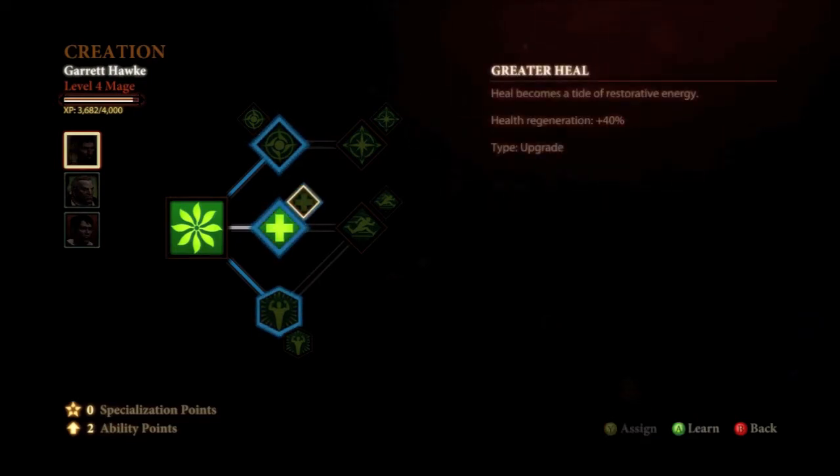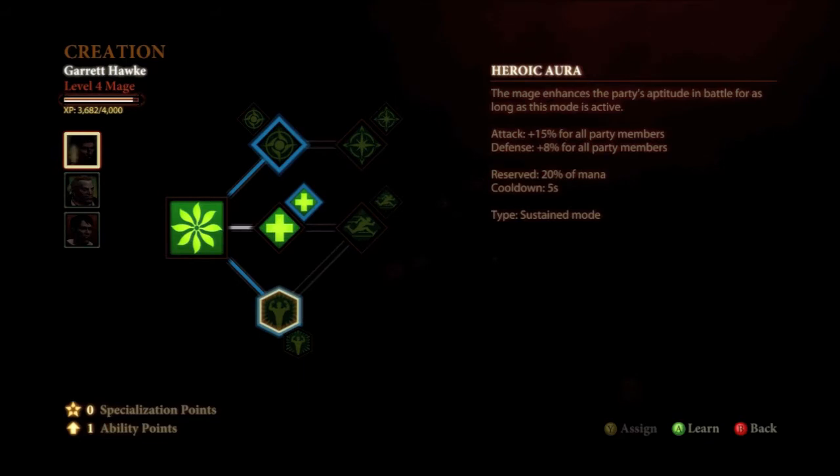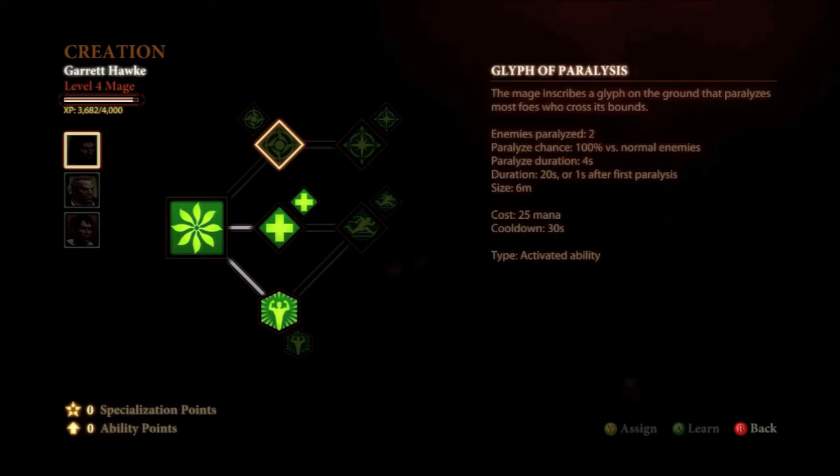At level three, we're going to upgrade that Heal and it'll increase the health regeneration by 40% — very nice upgrade. At level four, we're going to go down here and get Heroic Aura, which is a sustained mode, meaning you turn it on and it stays on, and it's going to reserve 20% of your mana. But at the same time, it increases your attack for all your party members and the defense — very, very nice. At level five, we're going to get Glyph of Paralysis, which lays down an area of about six meters and paralyzes two enemies for 20 seconds — a very nice and long glyph.